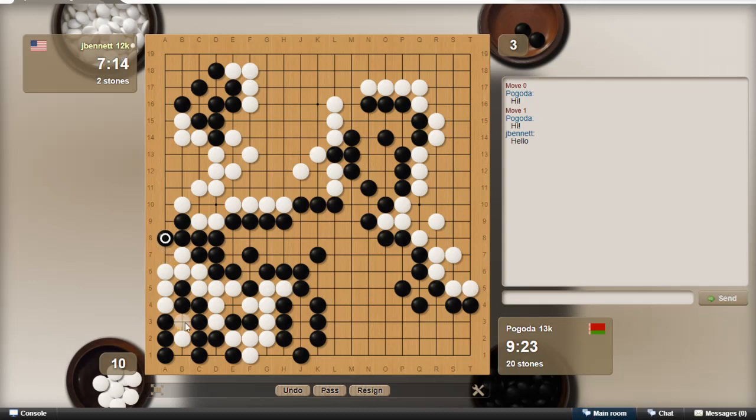He's going to go after that one, so I go here — he has to take. I'll go there. He might be winning this capturing race. That's annoying because when I go here it connects me and now I've got three eyes — maybe I win. I can make an extra point here and here, and he still has two more moves to make, and now he's in atari. He's dead. There we go.